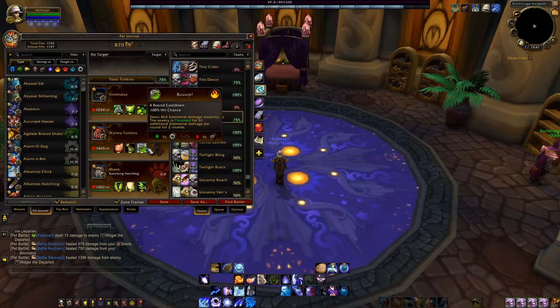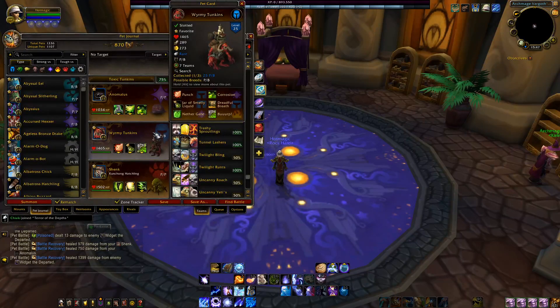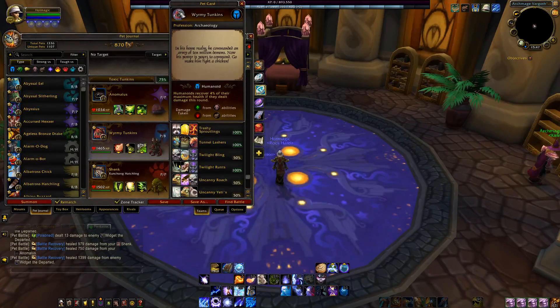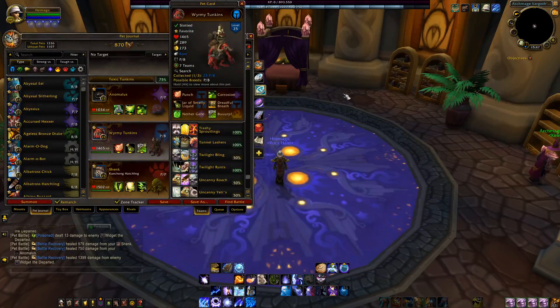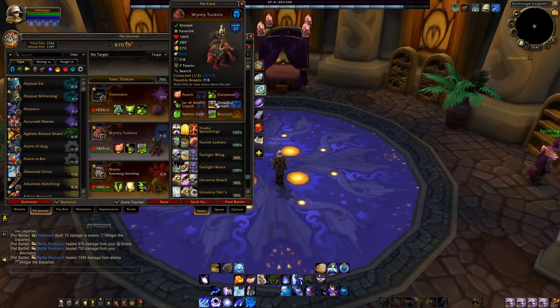Warming Tonkins at number three — no surprise he's in the top three. Jar Smell Liquid is too darn good, especially if you're faster. He's relatively easy to get — either from Archaeology yourself or the more straightforward way of buying off the Auction House. Prices vary but I don't think he costs as much as he used to back in Legion. Run Jar and Burp — Jar Full Breath isn't that great on him. You can run Corrosion or Punch, both are pretty great. Burp is definitely the way to go 90% of the time.